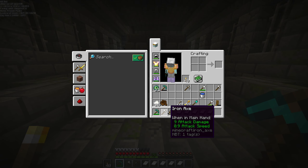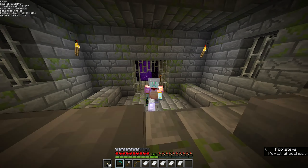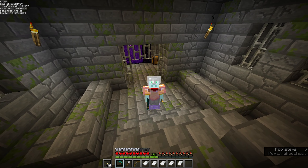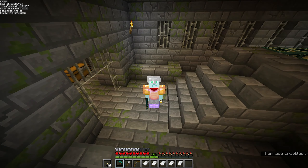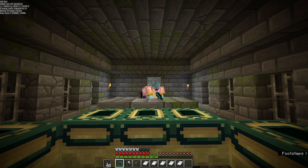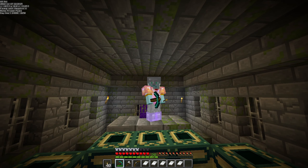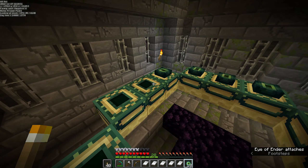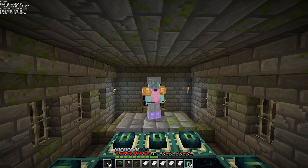Now, my friends, I think we have everything that we need to finally fight the ender dragon. Because we're still in peaceful, I have absolutely no idea if this is going to work and if we're actually going to be able to fight the ender dragon. I think the worst case scenario, we just go inside the end portal and nothing happens. If that's the case, don't worry — I'm going to try to spawn in the dragon so we can actually get a good fight. Let's go ahead and put in our eyes of ender. Wow, this is so crazy — let's go ahead and jump in!